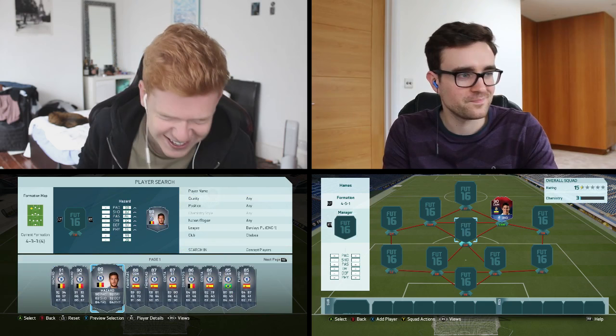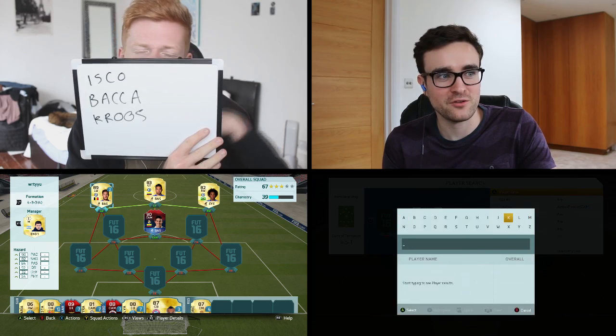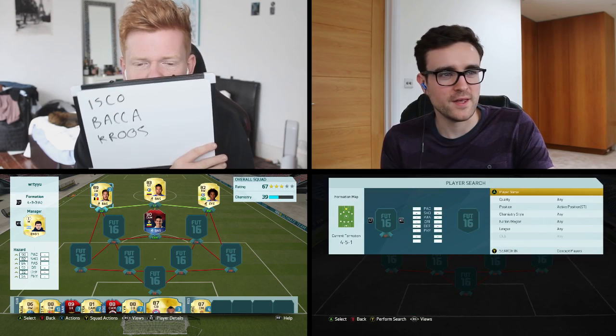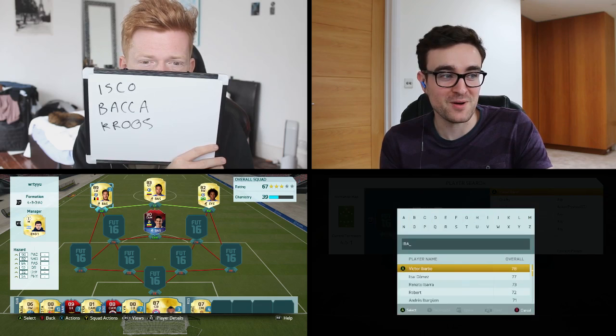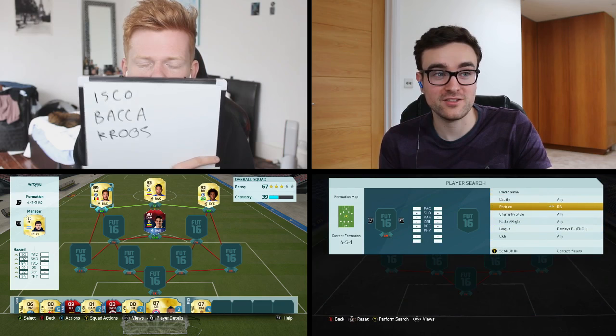For central attacking mid, I'm going outside of the box — I'm going for a legend, and it's going to be Valderrama. We're keeping it Colombian. Striker, we will go for the position-changed in-form striker Ibarbo. That's going to be filth! And then CDM, I would like the BPL Colombian — Sanchez. I didn't get any of them. Isco, Baka, and Cruz are the players I put down.